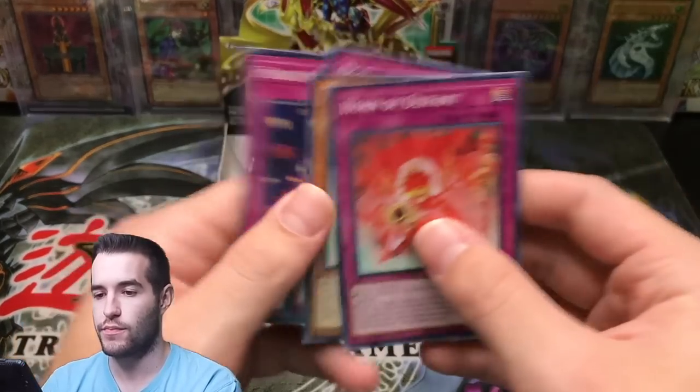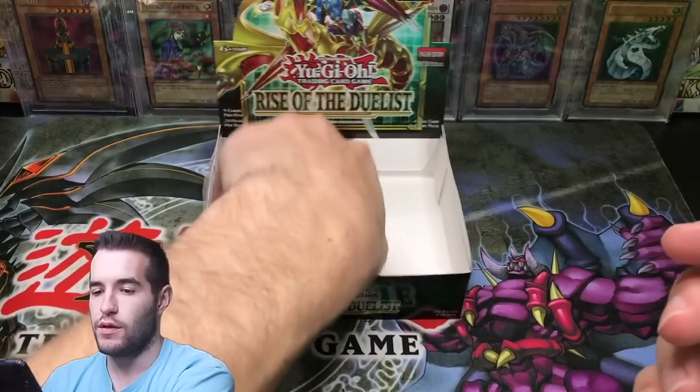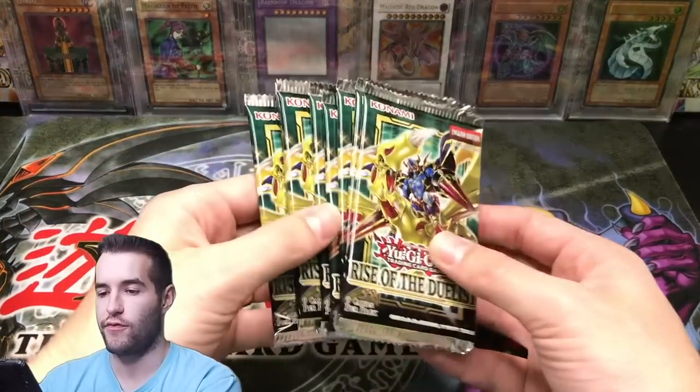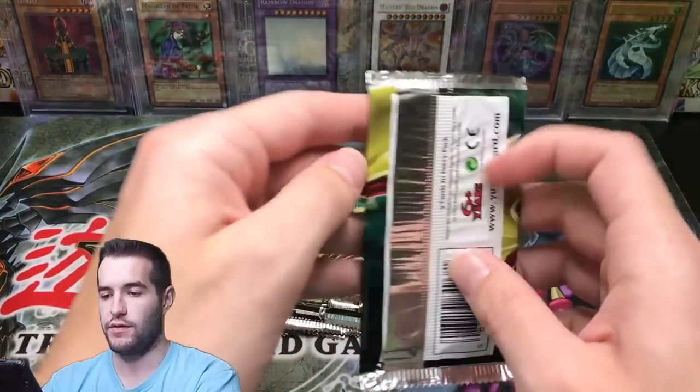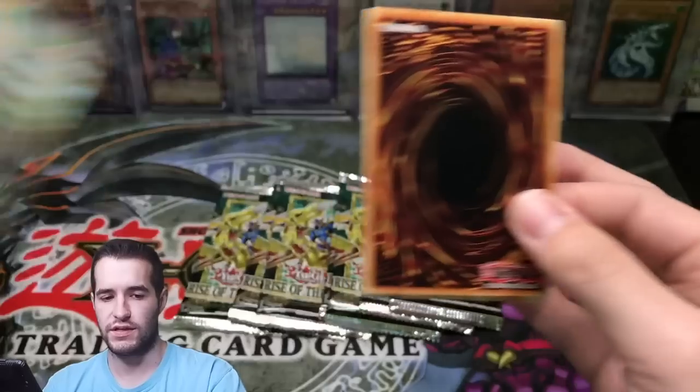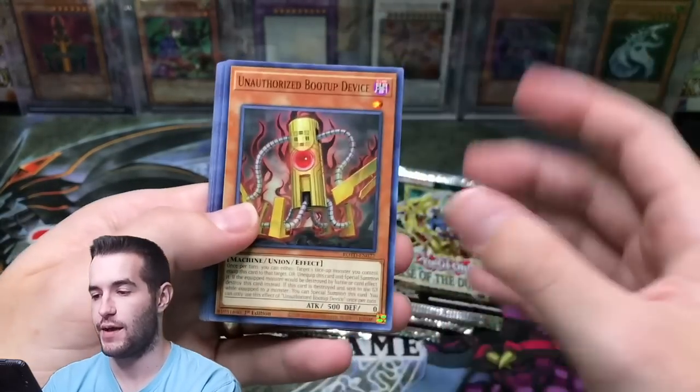Smash Tank Rhino Saber and Fright for Jar. What do we got left? We have a good amount of packs left, maybe like eight or nine. Let's see if one of them can contain absolute fire.